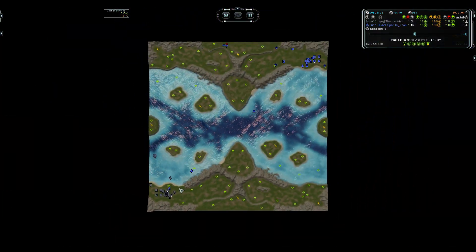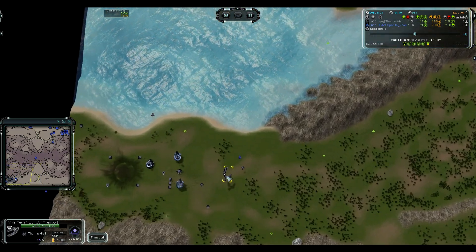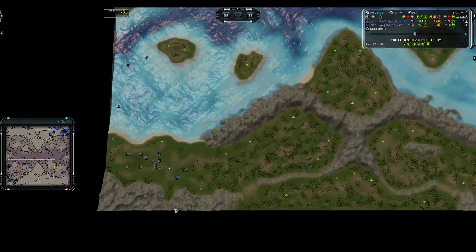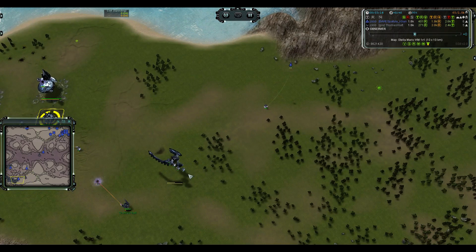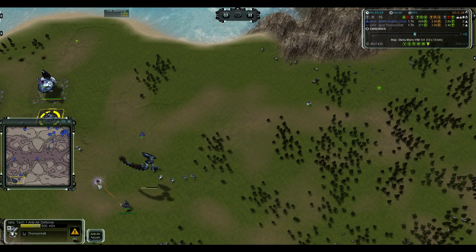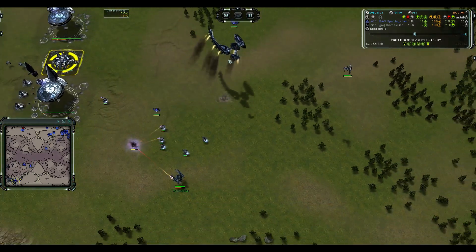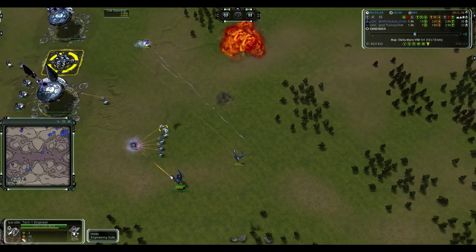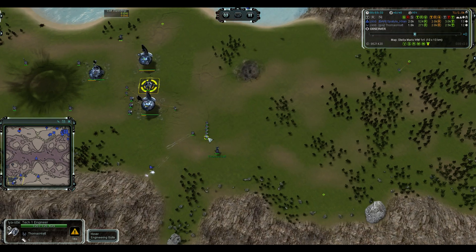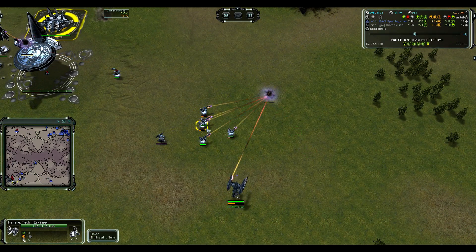There's already an inty out, and Thomas has a transport. Transport rushing on this map is dangerous — it's only a 10x10 map so transporting is risky. Thomas just got punished and has to make anti-air; he's going to lose his transport. Don't leave your transport over the engineers — move it away because the transport deals damage when it dies. Always move your transport away from your engineers so it doesn't harm them when it goes down.